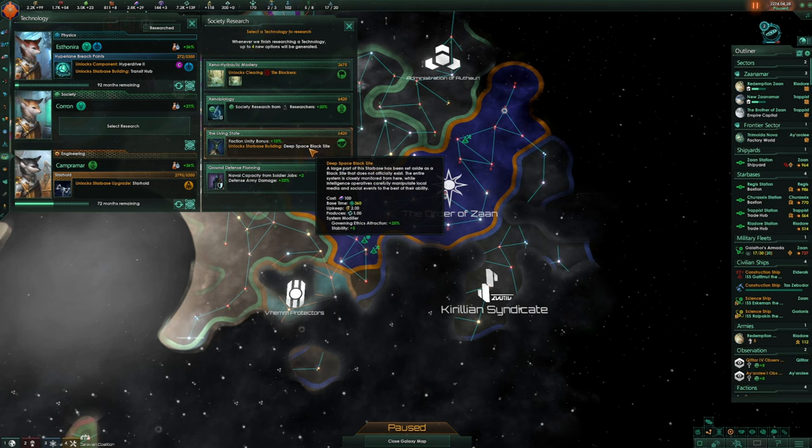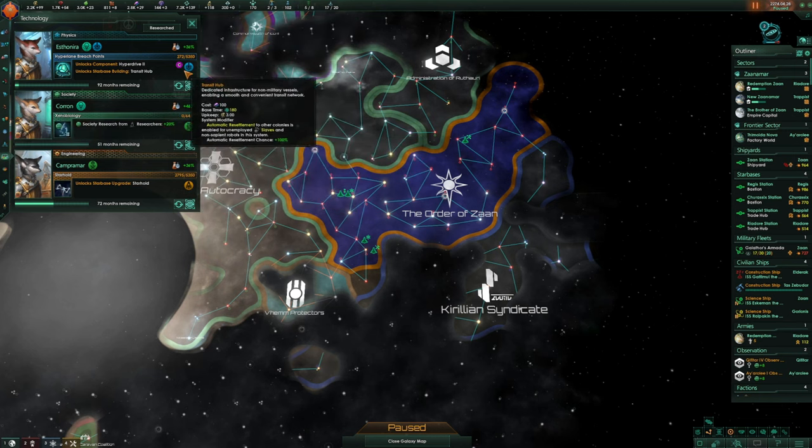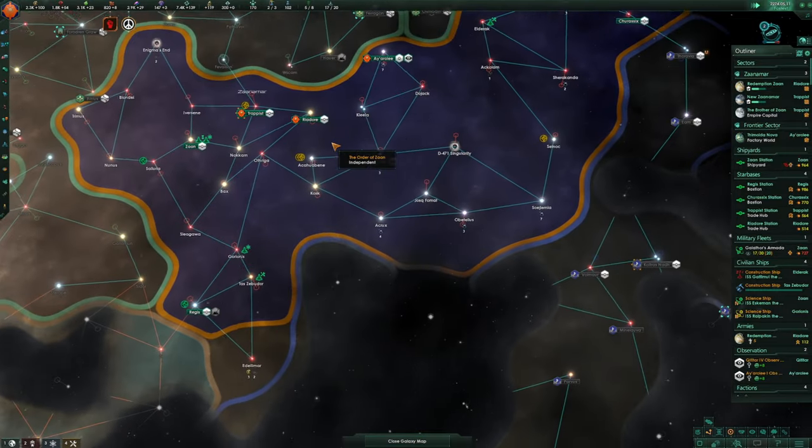Deep space black sites — governing ethics and stability. If we built that in the Trappist or the Reodor station, that would actually be really good. Let's just go for more research though.